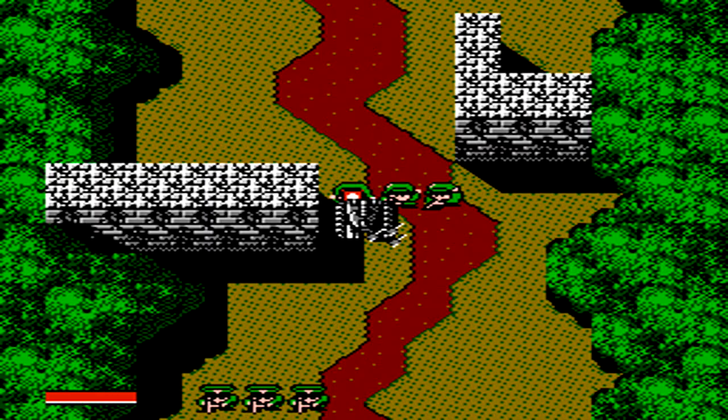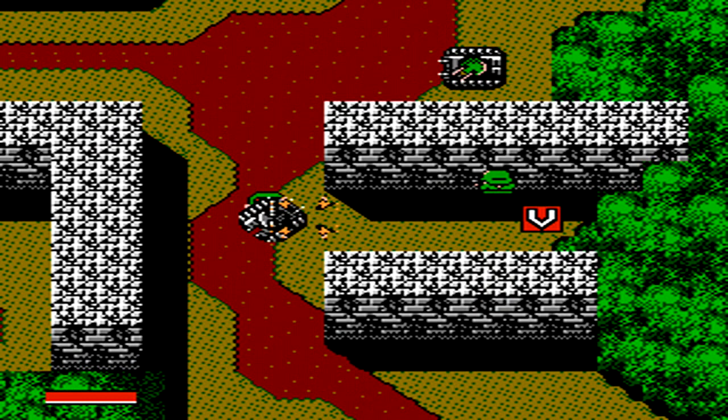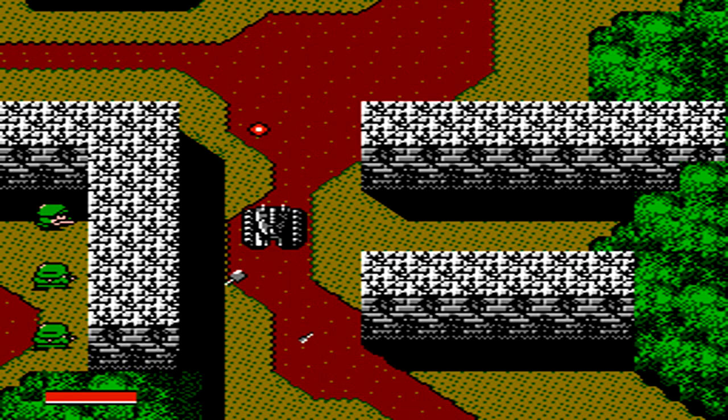Iron Tank has some unique controls that take a little bit of getting used to. You have your A and B attacks, having a gun as well as grenades. You also have various power-ups that are represented by different letters, and we'll get into them a little bit later on.